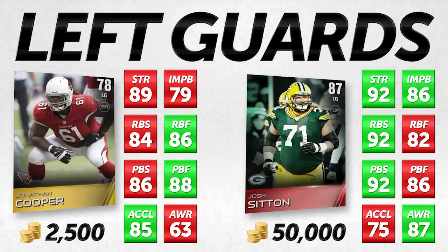The big gap between these two players and the reason their overall differs by 9 is because Josh Sitton has 87 awareness whereas Jonathan Cooper is at 63 awareness. 63 awareness is pretty brutal — that's a real low number for an offensive lineman. My whole thing is you should take him onto your team for 2,500 coins and test him out. I don't think you're going to notice as much of a problem as you might think, because guards are pretty much going to line up against the guy in front of them and block him.